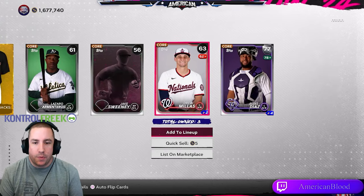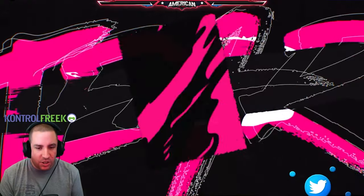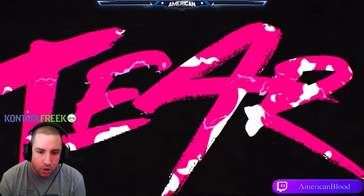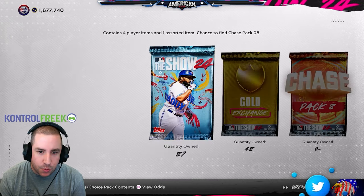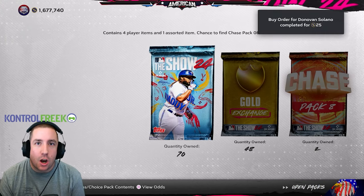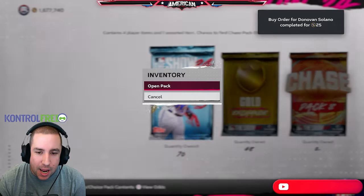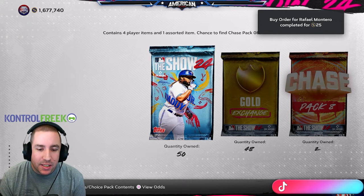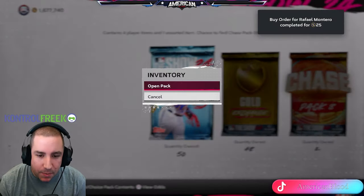It's a purple, but it's still one diamond — Vladimir Guerrero Jr. Supercharged! Thank you very much, we'll take it. You're gonna need a lot more than that though. I have to say, the servers on 24 are so much better — look how fast we can open up packs, it's actually insane. 30 packs in and we're still on just that one diamond.